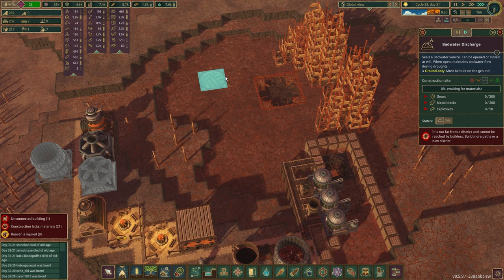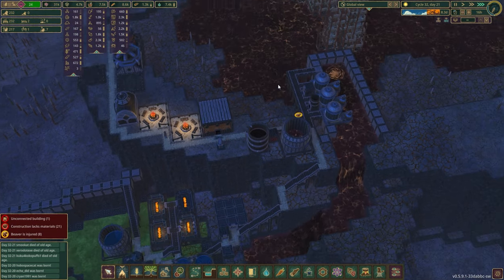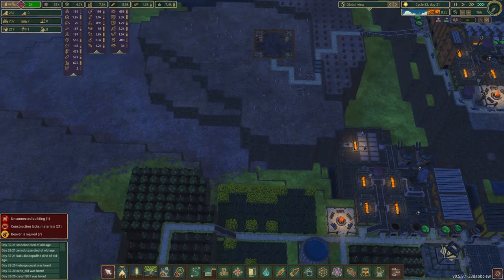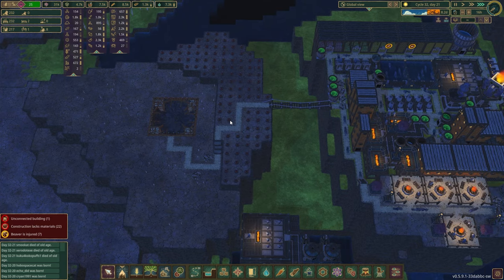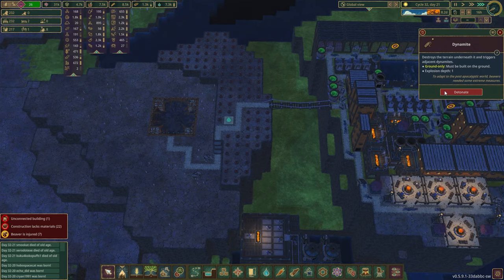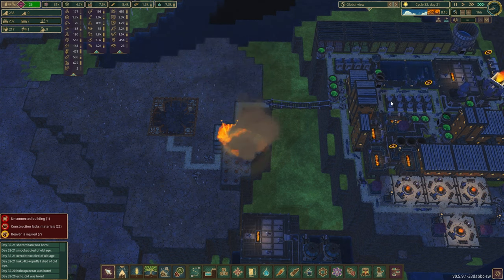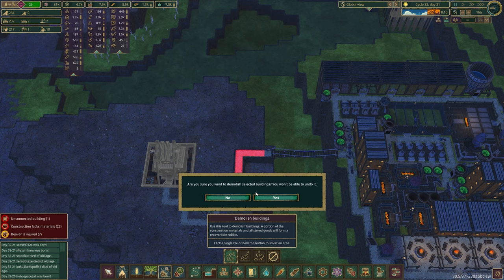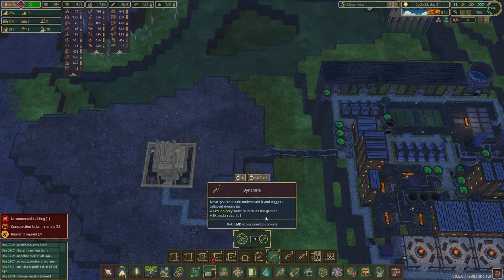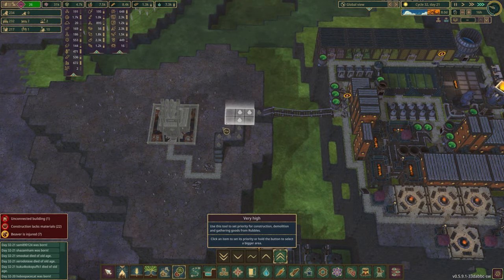We don't have the metal blocks, but we do have the gears. However, using them would tear into our metal blocks needed for manufacturing our guys over here. So I'm going to click this button and we're going to blow this up right quick — blow this up right here. I love a good explosion in the morning. Then we're going to tear this path out, throw in some explosives right here, give this a priority bump so they can get it knocked out quickly, and delete this path.